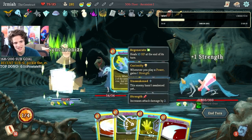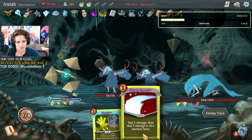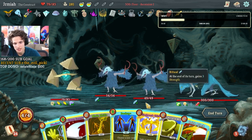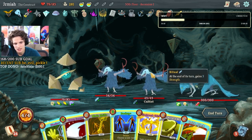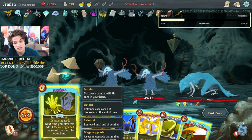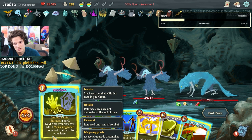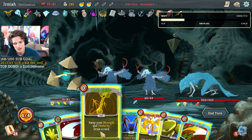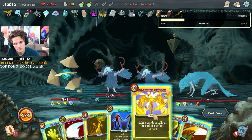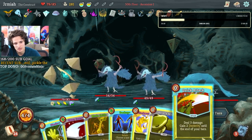I think we'll play synchronize — it's a power. Let's go! Sweeping laser is free, clockwork chicken. Mode shift, backup. We can do stasis on the mode shift and get three mega upgrades of this — that would be fantastic! I also like backup. Only problem is I have like no block this turn.